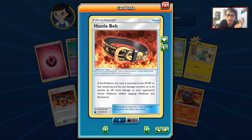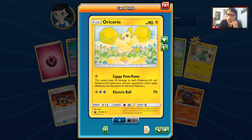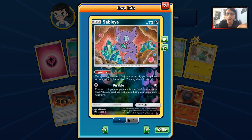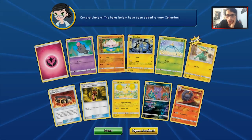We got a lot of good things: a Hustle Belt — that's my first one — a Last Chance Potion, the new Oricorio which is really interesting, and Sableye. Sableye is a very good pull, this is a really cool card, and Magcargo is always good too.